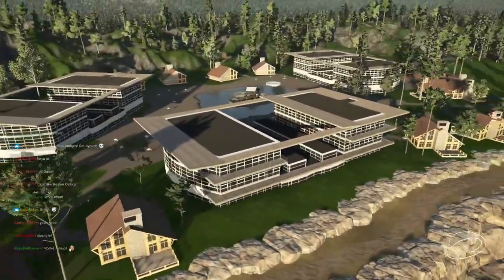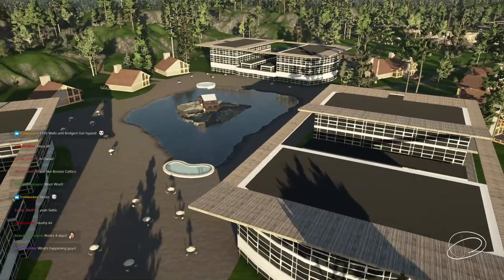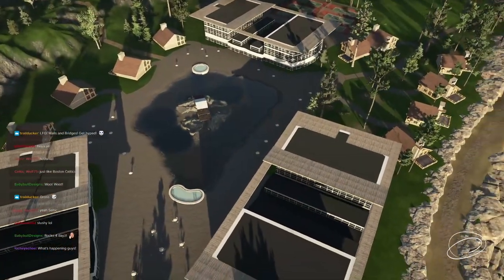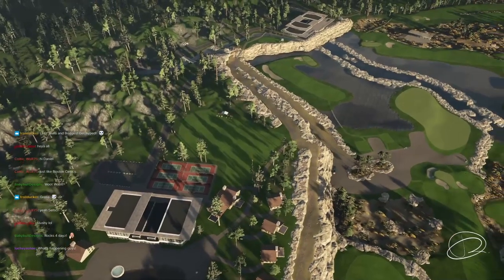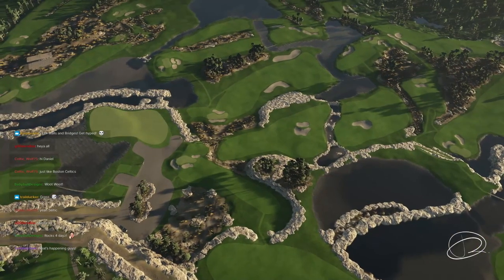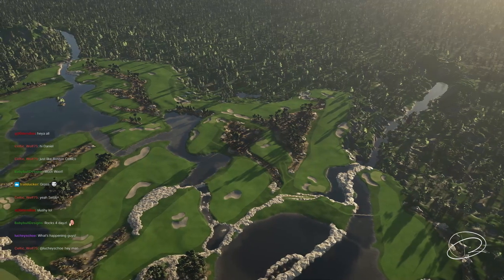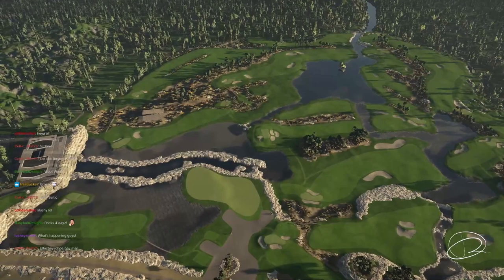We're here for the clubhouses today, and Tyson has built some amazing clubhouses on this course. I wanted to touch on the basic idea for the clubhouses, but also on how he actually built them and how he plans his plot. Did this all start with the idea for the clubhouses or the idea for the course?